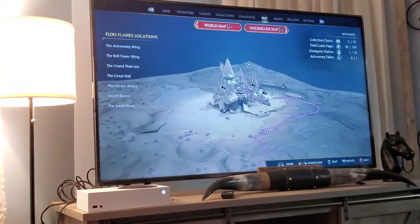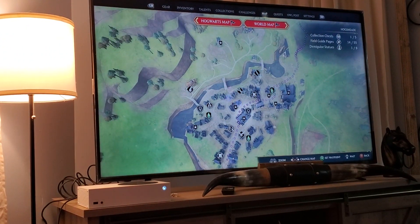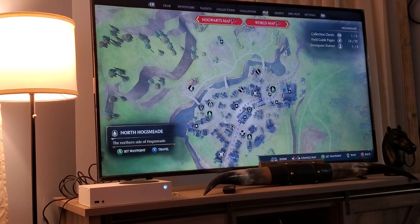Map. Float Flames Locations. Hogsmeade Map. Hogsmeade. World Map. Hogsmeade Square. North Hogsmeade.